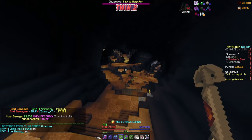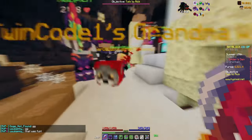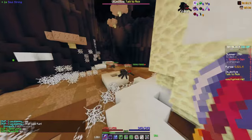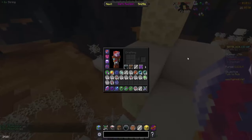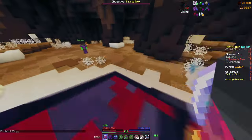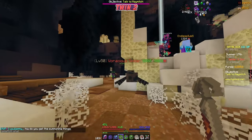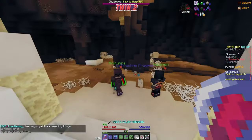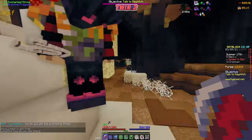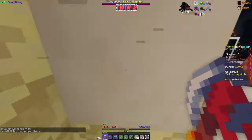I did 51k damage and came 5th. I got one Arachne fragment - that's sick. And did I get some Soul String? I got six Soul String. I got one enchanted string as well. It's probably because I placed a fragment - that's why you get a little bit more. But I've done some on my main where I've placed and actually gotten more than when I don't place, so I'm not really too sure.